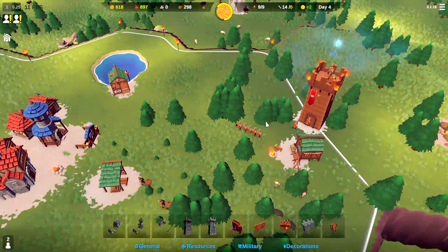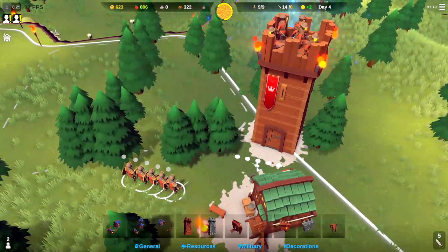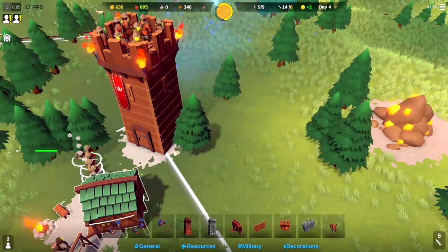We've got four minutes and 45 seconds to the next attack. So let's go ahead and position our swordsmen here in front of the door to protect our archers from any of the moon people that try to flank us. We'll put them right there — perfect.